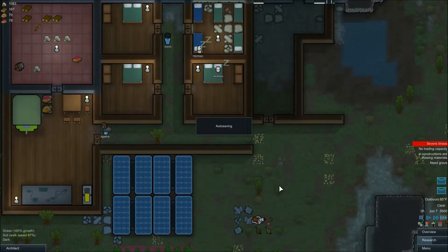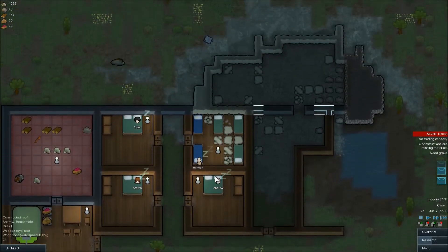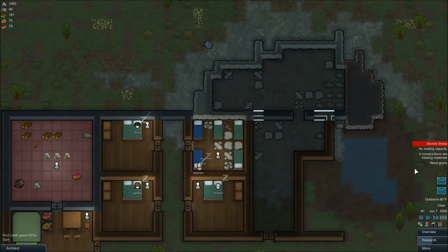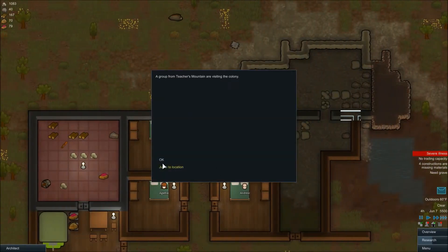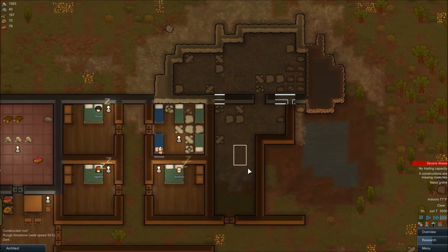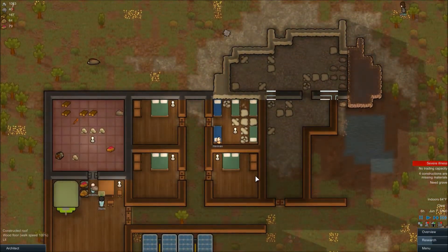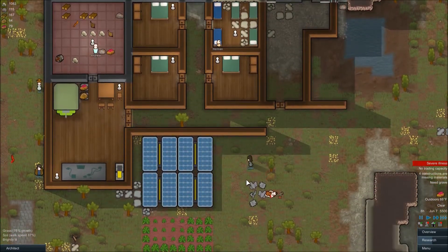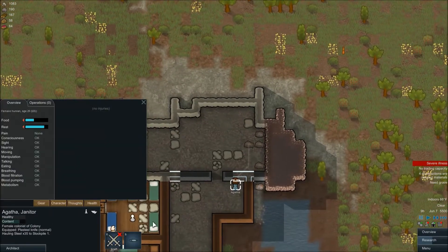Severe illness — there's not much we can do about the severe illness other than help. Visiting. Yay, birthday! Yay, recruited! Nine percent chance! Some people are visiting. Do we not quite have enough limestone blocks? No, we didn't. Okay, fine.